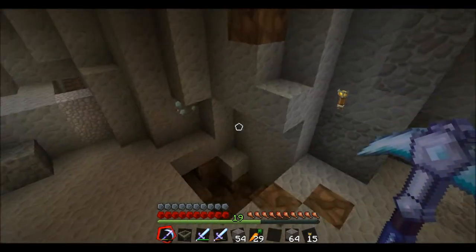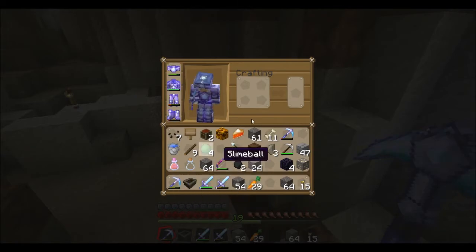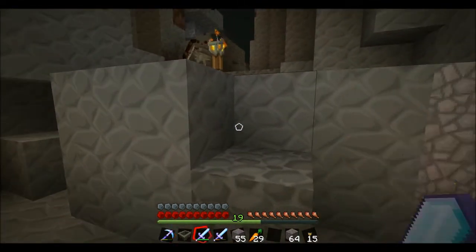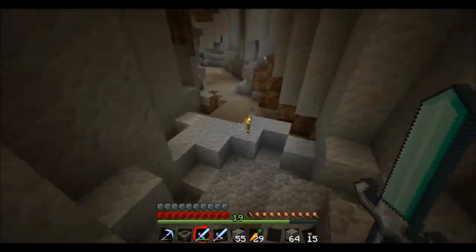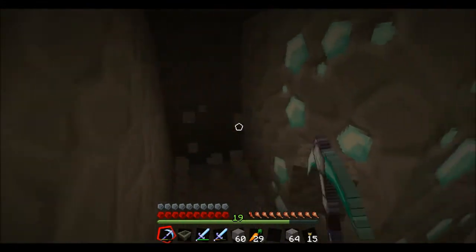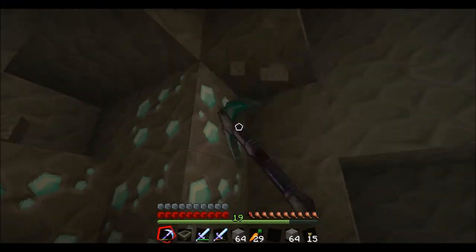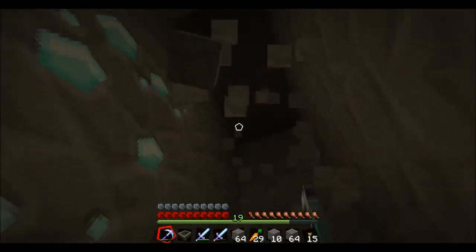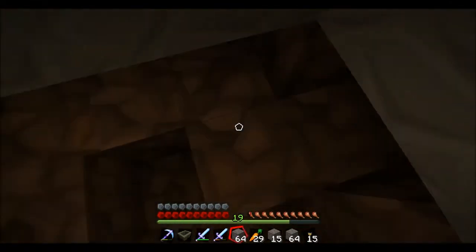This is like a ravine of some sort — oh, I know where we are. There's diamond! Why did I not get that diamond? I bet I didn't have a fortune pickaxe on me. Let's see how much diamond is here. That's a pretty good surprise — pretty solid. I know exactly where we are. It's a four-piecer, so that'll be good. That was close, it could have been bad.